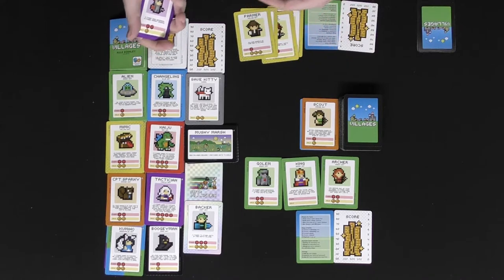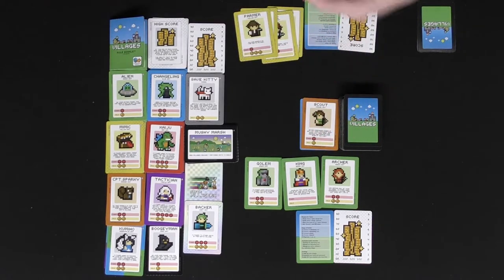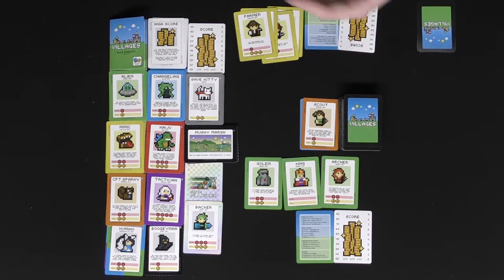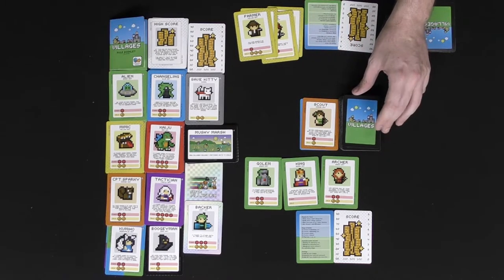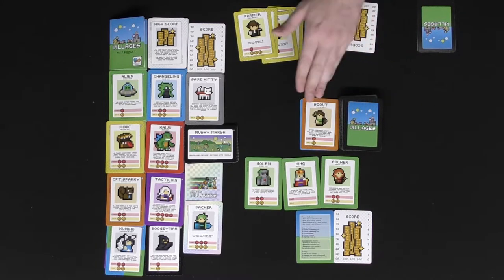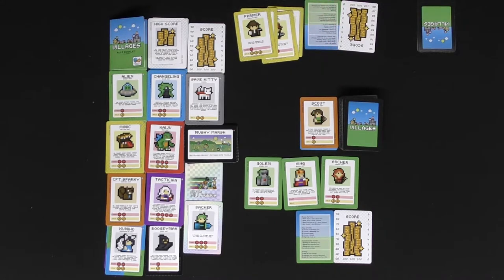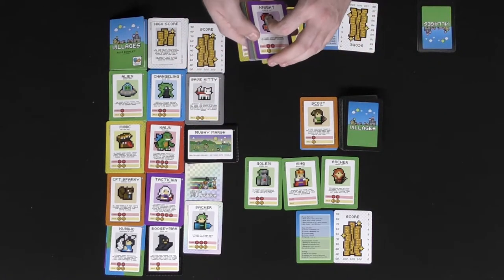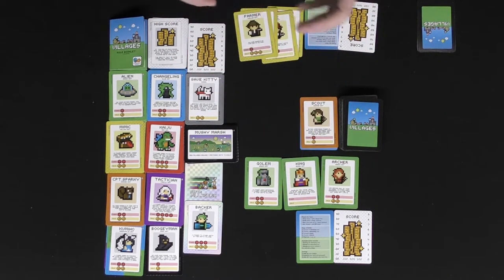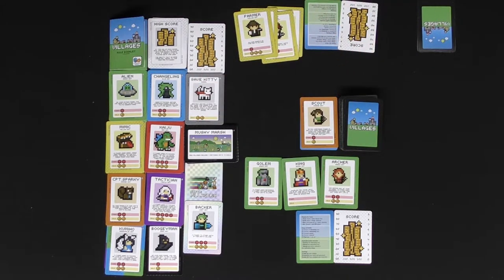After choosing to attack or discard, you pass your turn to the next player, who draws two cards, and play continues. When drawing cards, you can draw from the top of the deck, the top of the discard pile, or one of each. When a player empties their full hand — by giving cards away, building villages, or discarding via attacking — the round ends after one more full round.